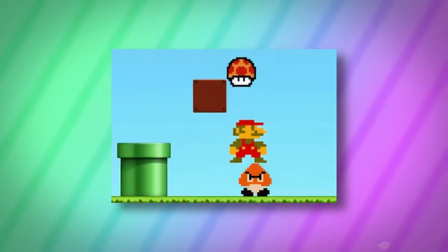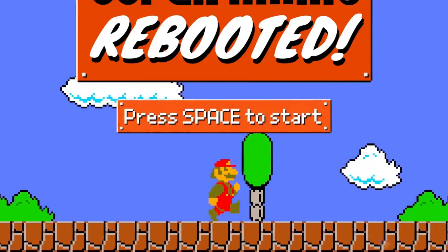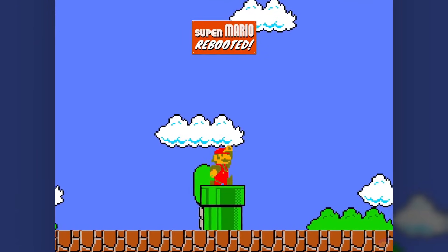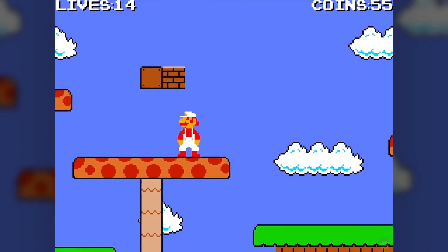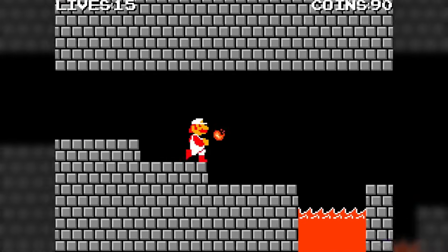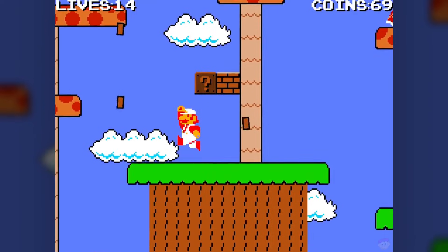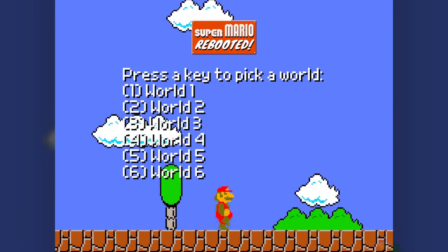We're now going to go over a couple of Super Mario Bros 1 inspired games, starting with Super Mario Rebooted from Coder4536. First of all, the title screen is really cool — I love the little animations with Mario hitting the block that says 'press space' and how he jumps into a pipe when you start the game. The physics are quite different from SMB1 but Mario still controls well, and most things behave just like they do in the original, from being able to bonk enemies from below blocks to subtle things like piranha plants staying inside pipes while you stand beside them. There's also a run button and Mario is mad fast, but honestly I kind of like it.